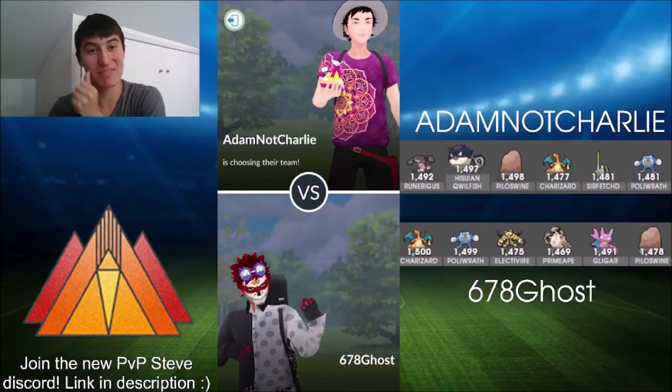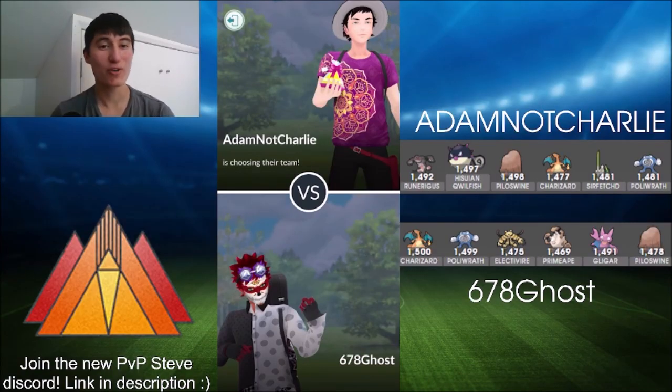With that said, let's jump into the battles. Round one up against Adam Not Charlie, who's running Runarigus, Hisuian Quillfish, Piloswine, Charizard, Sirfetch'd, and Poliwrath with the double fighter strategy.